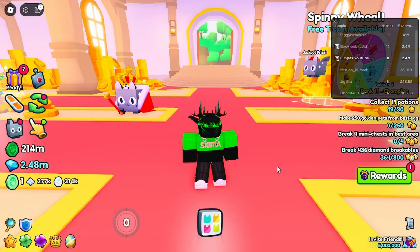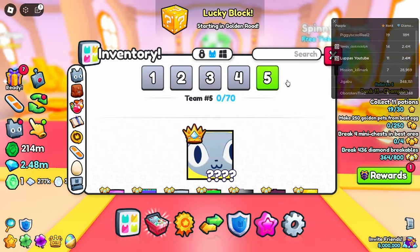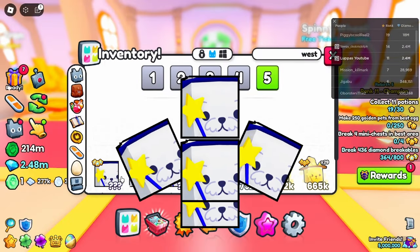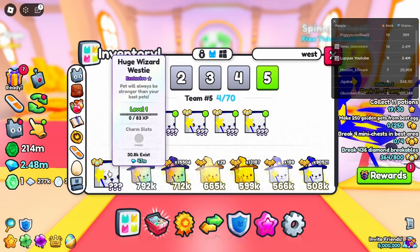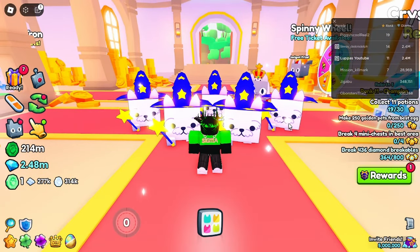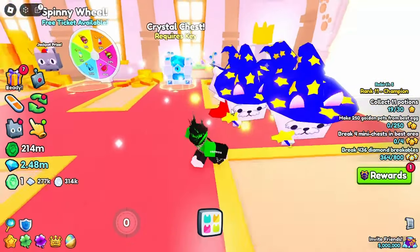After hatching all 10,000 crystal keys, we are officially done. Did we get any huges? It's time to find out. If we go here and check the stats, you can see that we got five huges from the 10,000 keys, which cost me around 163k — and this is like more than 200 meals' worth.